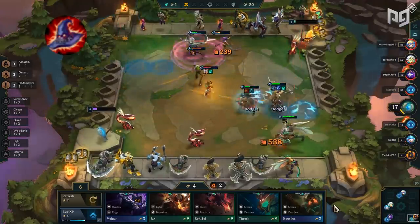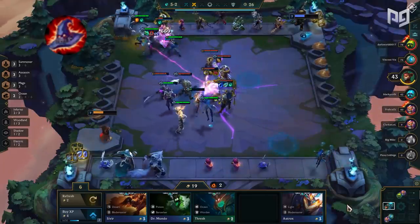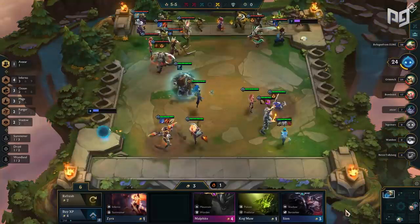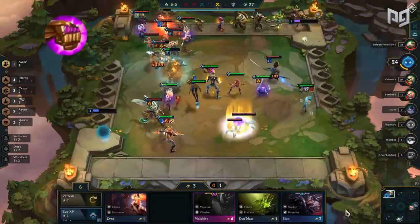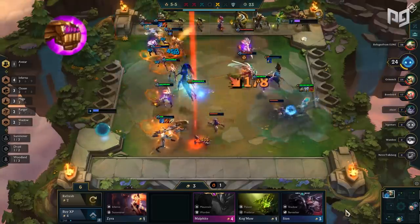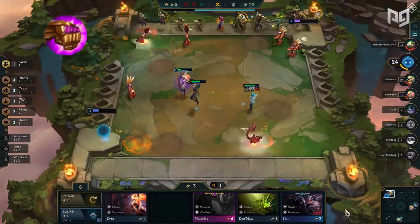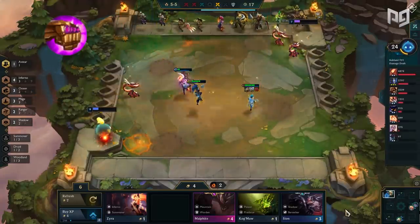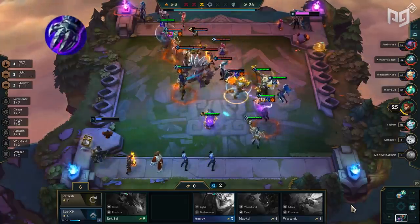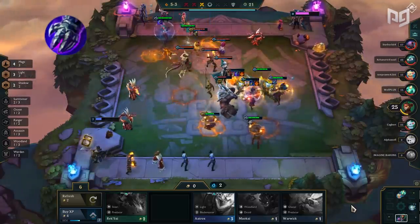Rabadon's Deathcap received a major buff — from 50% AP amplification to 75%. This alone makes it give an insane amount of AP, especially in combination with other rod items like Morellonomicon, Rageblade, or Ionic Spark, giving a large amount of bonus AP per item. Another A-tier item is Arcane Gauntlet — a strong item on ability power carries like Lux or Brand. In combination with items like Infinity Edge, it can lead to an insane amount of burst, and the Rabadon's buff only amplifies this further.